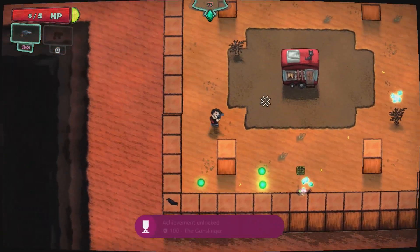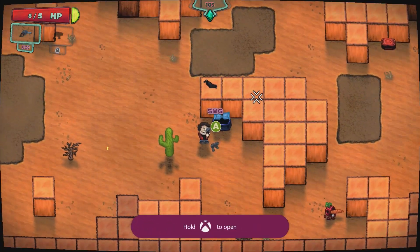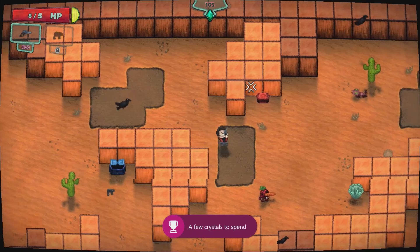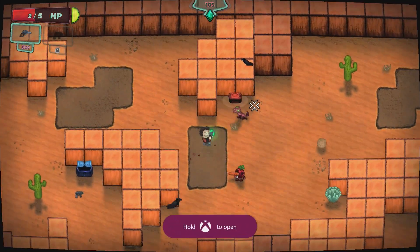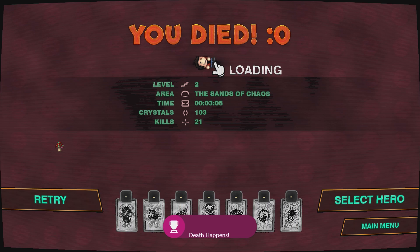Killing another scorpion lizard. I think that's all — I got all 100 emeralds. So the only thing left is to die, and it's kind of hard for someone with so much skill. There you go, killed me. Got the final achievement, which is called Oopsie.